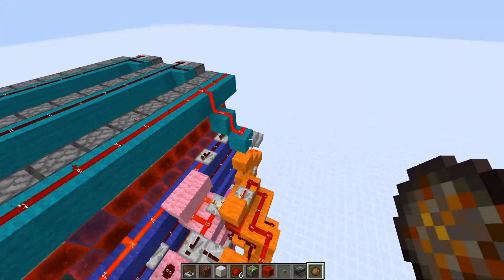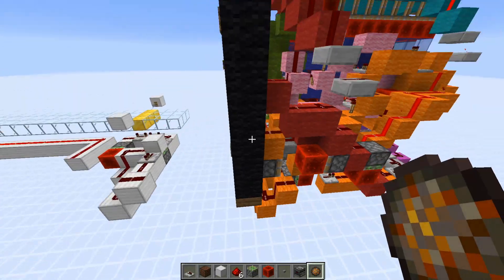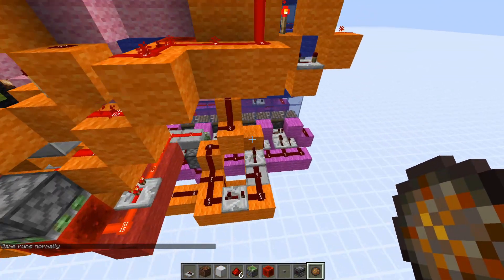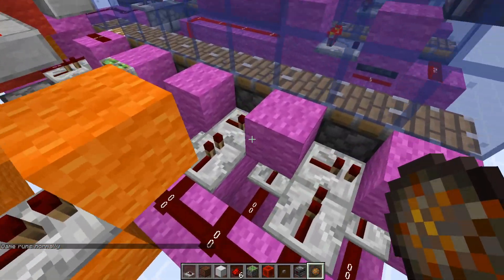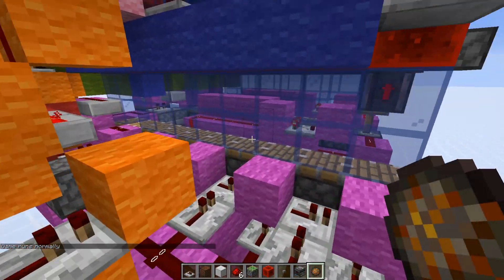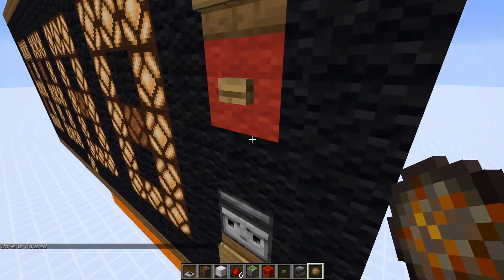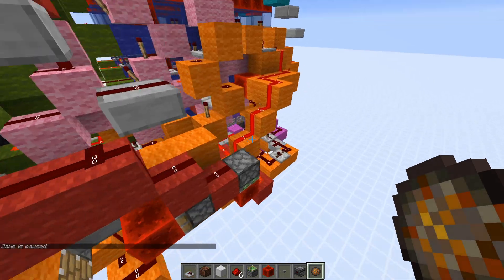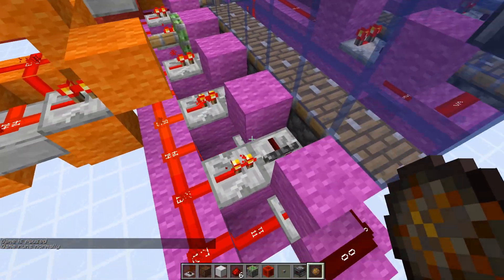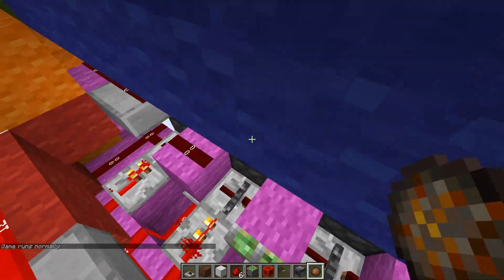How we detect the tenths of a second is with repeater locks. If I unpause the game, you can see there's one signal going around here super fast. When we pause this — I'll freeze the game real quick — you can actually see it all locked. It locks in, and then it looks like this piston was being powered, so this repeater down here has got locked.